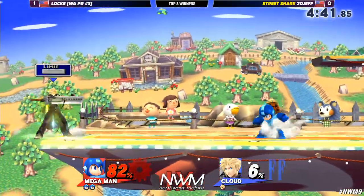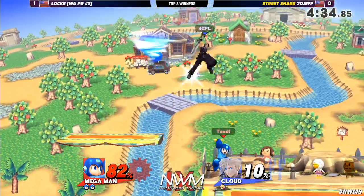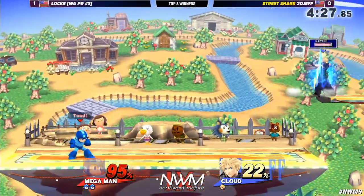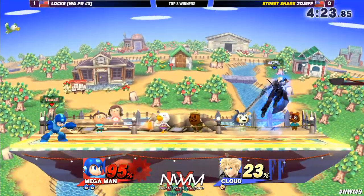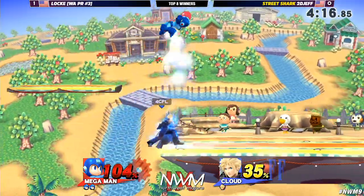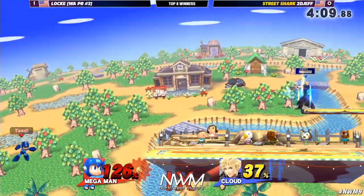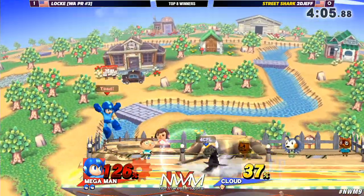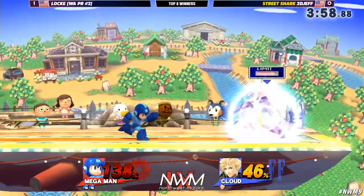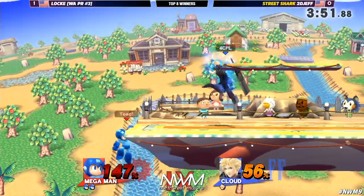Right now, Locke is just playing his game. The grab release up onto the platform — that's interesting. I wonder what he was trying to set up. 2D Jeff isn't letting this burn him; he's not letting it eat at his patience. He's doing a very good job still of trying to keep it cool, letting himself get the limit. The mentality is definitely keeping him in this. I want to see him use more back-airs when Locke is pressuring with Lemons, because that is the main aerial Mega Man can't handle. But the thing about Lemons is they turn you around, so it's hard.